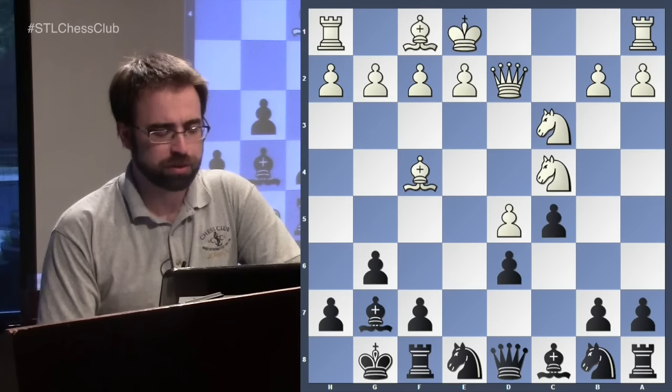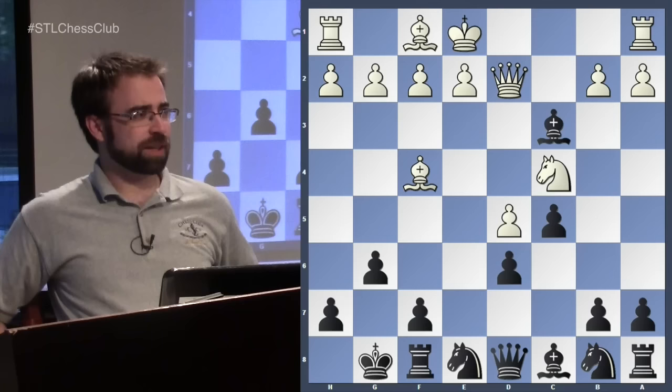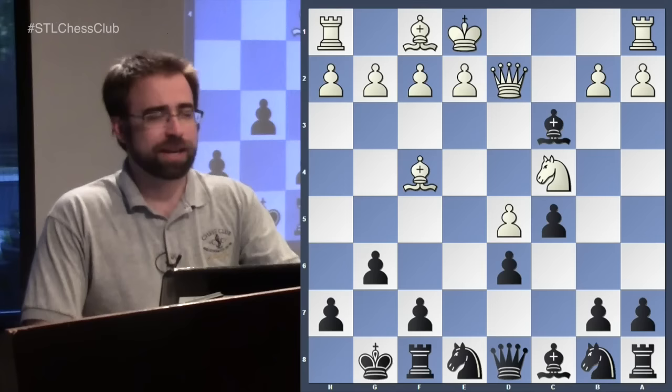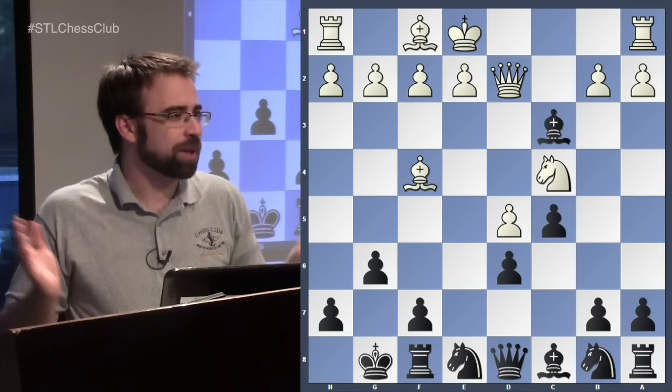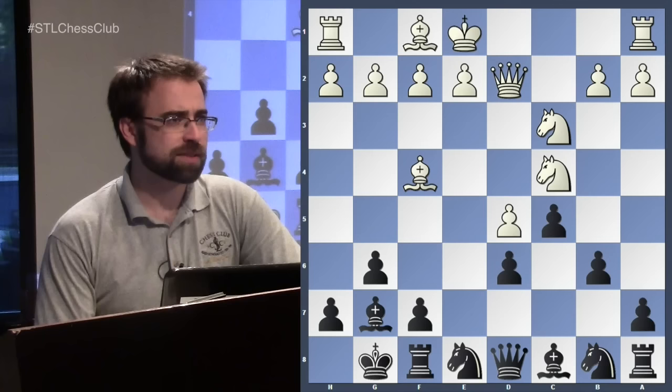b6 is the main move, though there's also an interesting version that Korchnoi played which looks very strange — you get rid of your bishop. As we've seen in the Benoni, you often give away your dark-squared bishop for a knight. That's strange because if you play the Dragon or the Grünfeld you never want to give up that bishop, but in the Benoni you very often just give it up. Of course he played it and won a very complicated game, but the main move here is b6.